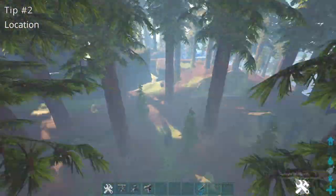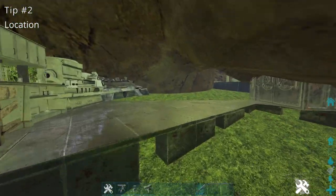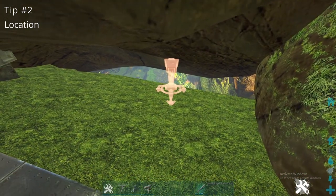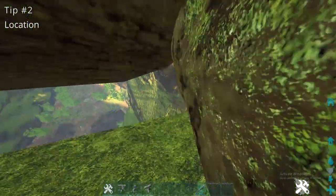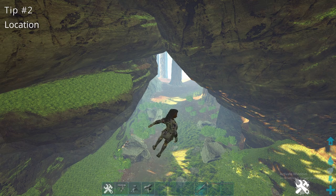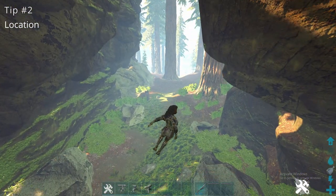A good rat hole is not something like this over here — this is not a good spot. You can put turrets up here but there's like no room, and you can just rocket them from outside; it's pretty easy to raid. You have to find a good spot. If you find a good rat hole, test it in single player and try every raid method you know on it to make sure you're not going to get wiped super easily.